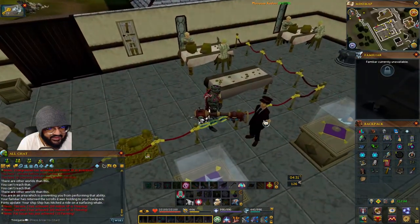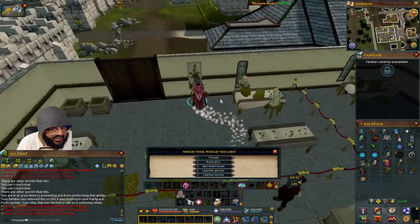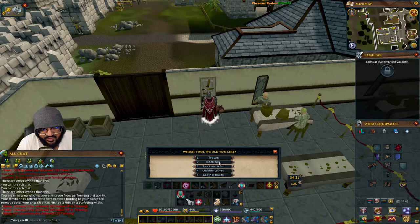When you get inside, go to this little gate — the museum guard will talk to you. You'll pick up the tools: everything on the list — the trowel, the rock pick, the specimen brush, leather gloves, and leather boots.